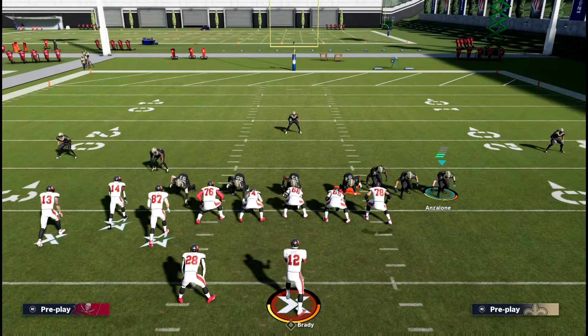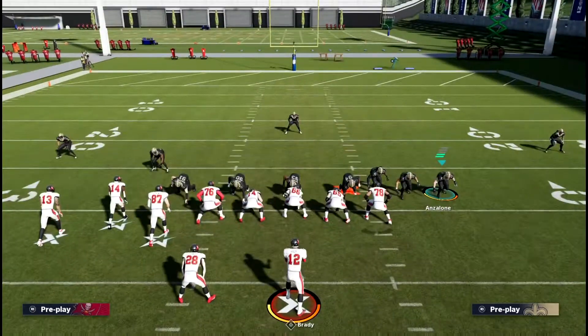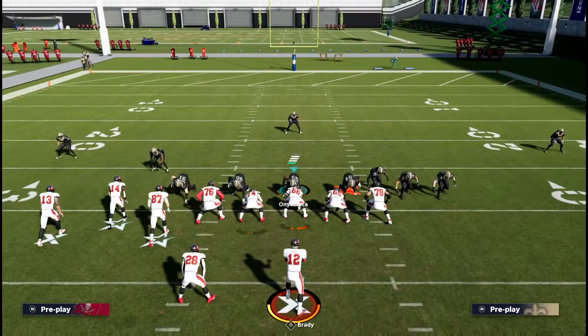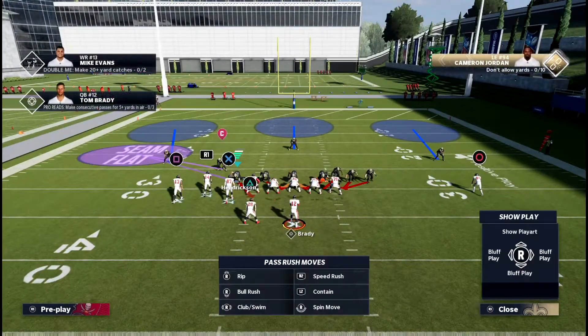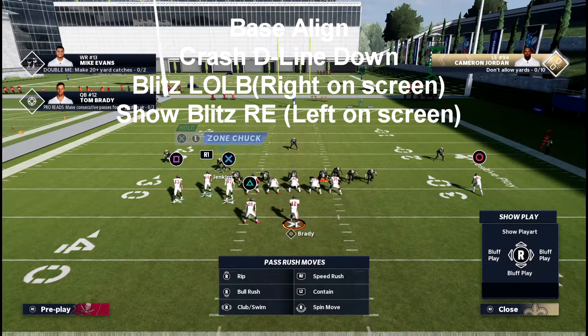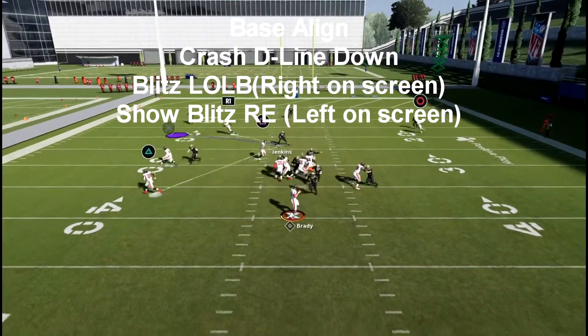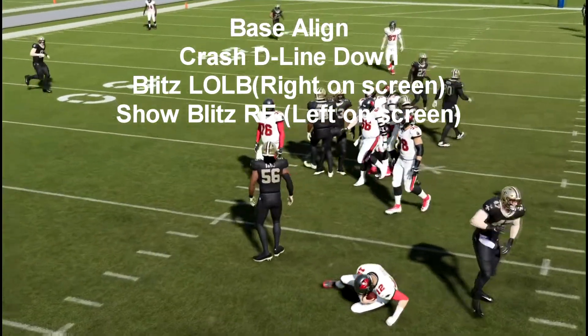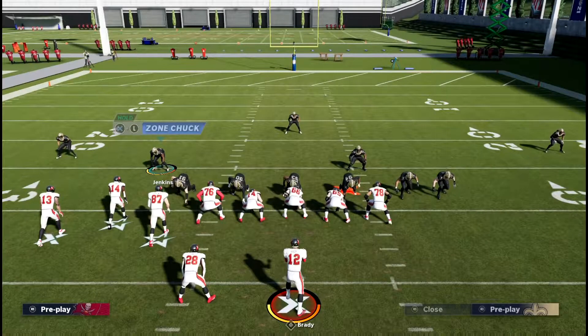This play is super easy. You guys will see the setups on the screen — it's just base align, crash the D-line down, and you re-blitz the left outside linebacker or whoever's on the right side of your screen. Then you show blitz the right end or the defensive end on the left side of your screen, and right there you get a double B-gap pressure.